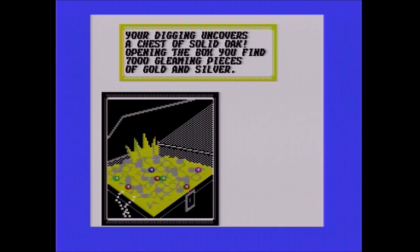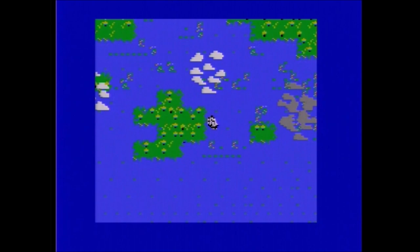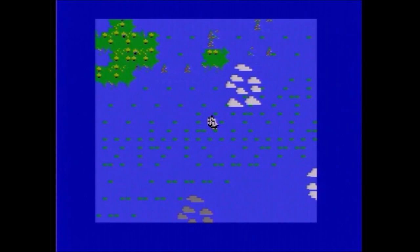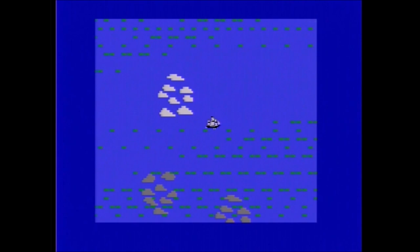You never really know what you're going to get from treasure — it can be a few thousand gold. I'm not sure how high it goes, maybe 12 to 15 thousand on these random treasure maps. Those squiggly things in the water are reefs — you don't want to sail over them or you might lose the ship.